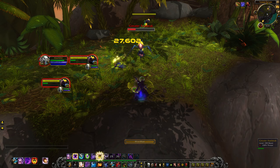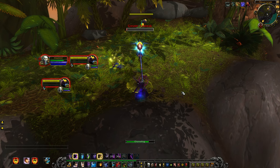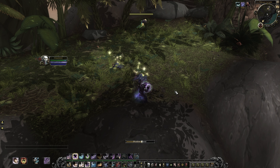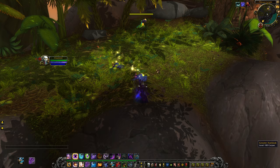Next up is my Void Eruption macro. When you cast Void Eruption you go into Void Form, and then it turns into Void Bolt — Void Bolt is what actually refreshes dots on the target. The way the game works, you have to put Void Eruption in the macro, but even though it says Void Eruption the macro will still cast Void Bolt once you're in Void Form.